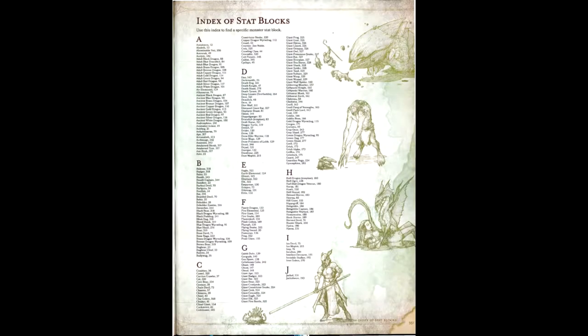The remainder of this book is the stats of various monsters in alphabetical order, with only a handful having a real subtype. I'm not going to critique every single monster block in here because that would take all day, but I do have a few observations I wish to make on the monster design as a whole.